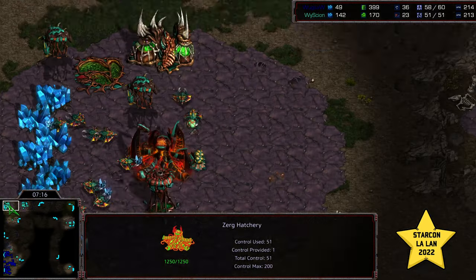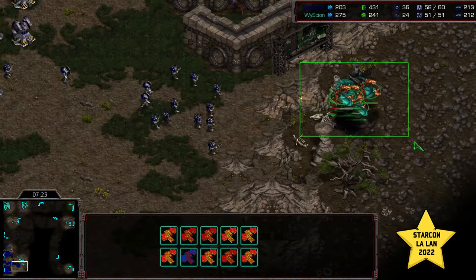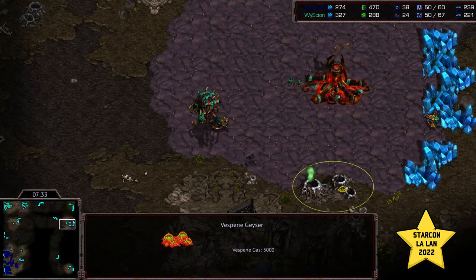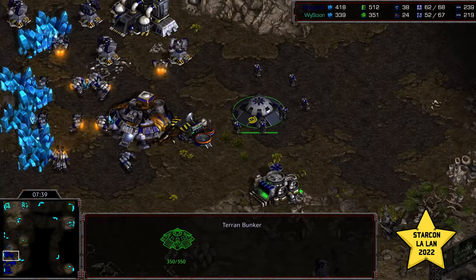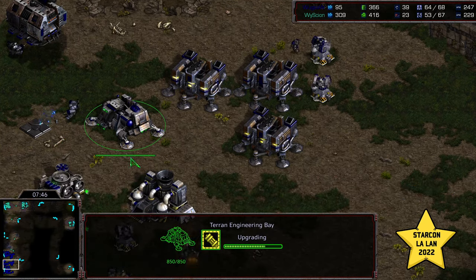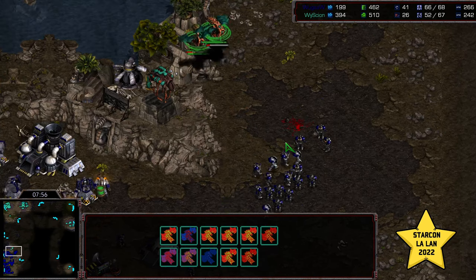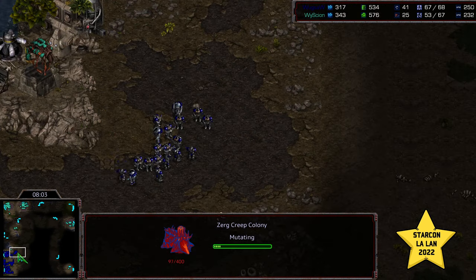Another comsat being dropped trying to find whether there's a third hatchery or not. Actually, a comsat on the front to check sunken colony count would be a better indicator. That third hatchery is online. Mutalisks now diving in. Wug might think he can shell up since he hasn't seen the third hatchery, so he can play more defensively. He does have range and he does have stim. Factory also being built, maybe thinking about a bio-mech push. Plus-one weapons about halfway finished. Ten mutalisks grouping up in the corner, and are we seeing a hydralisk den forming?